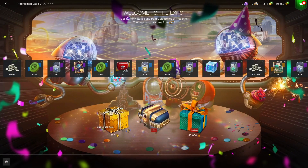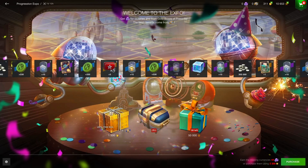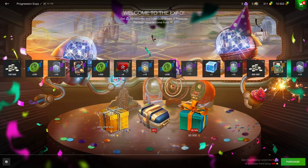Now that you know how to progress through the event, let's go through what you actually get from it. First, you get 100,000 credits — very nice if you're a free-to-play player. It only costs two tickets, so one game and you literally have 100,000 credits. You also get some kit coins — about 1,000 kit coins if you reach level 8, which costs 44 tickets, roughly 22 games.